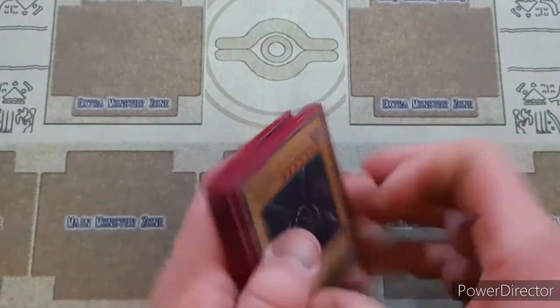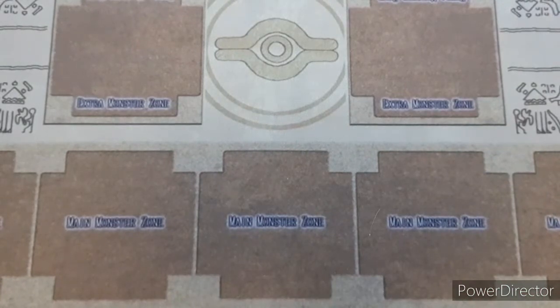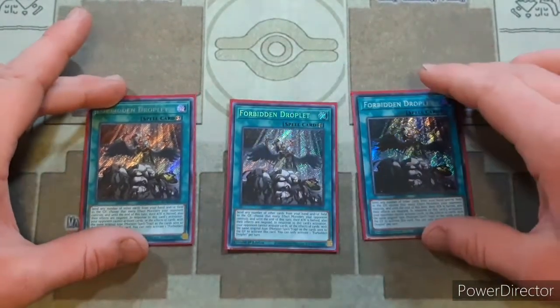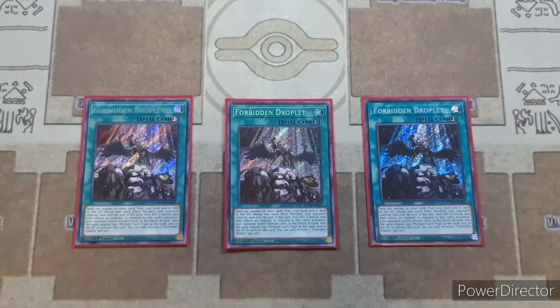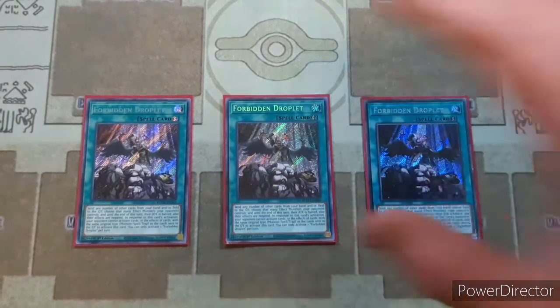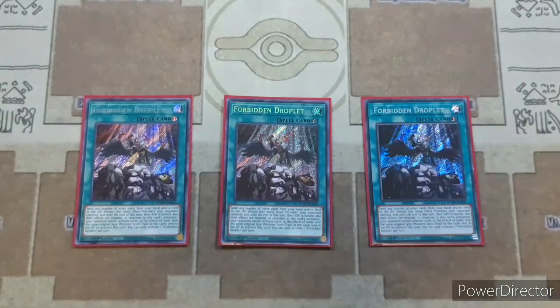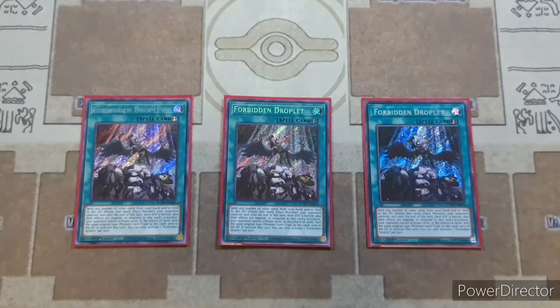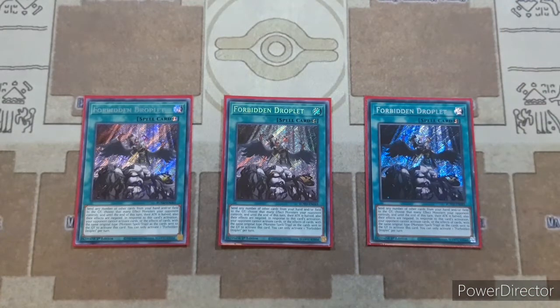Basically all of that hand trap slot space is going into blowout cards — we're trying to go for big time blowouts, not playing anything like Ash. So we're going with three copies of Forbidden Droplet, which is absolutely necessary for this deck. However, the budget variant for this would be three copies of Dark Ruler No More. If you cannot afford Droplet, Dark Ruler No More is absolutely mandatory because it's just so good at doing what you need it to do.